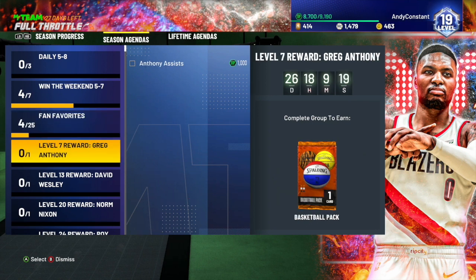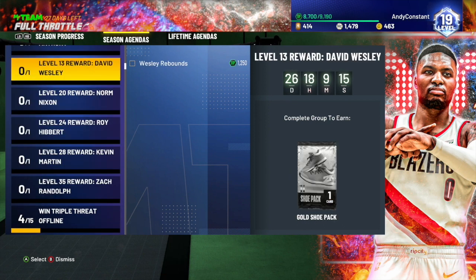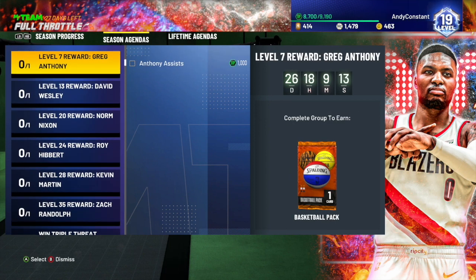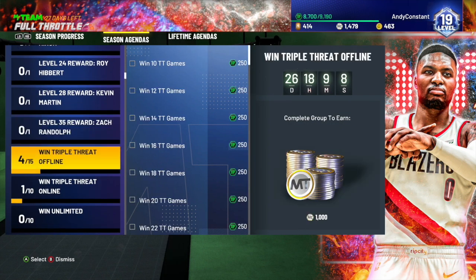These level 7 and level 13 rewards — you definitely have to do these. It's only one challenge, whereas it used to be a lot more. For level 7, Greg Anthony — all I need is 30 assists for 1000 XP. So these are definitely going to have to get done.